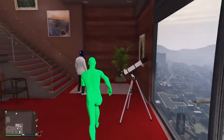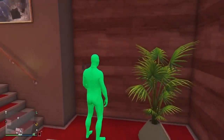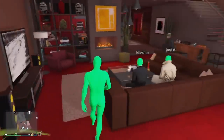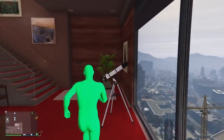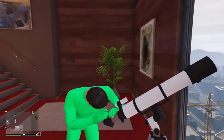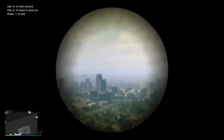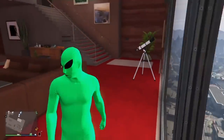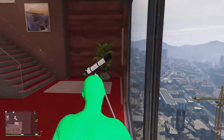Some mistakes may happen where you just keep running past the telescope — just keep retrying. You have to hit the d-pad at the right exact time. Another mistake is if you don't hold the touchpad long enough or at the right time during the animation, and you'll end up just looking inside the telescope. Same thing — just exit the telescope and keep retrying.